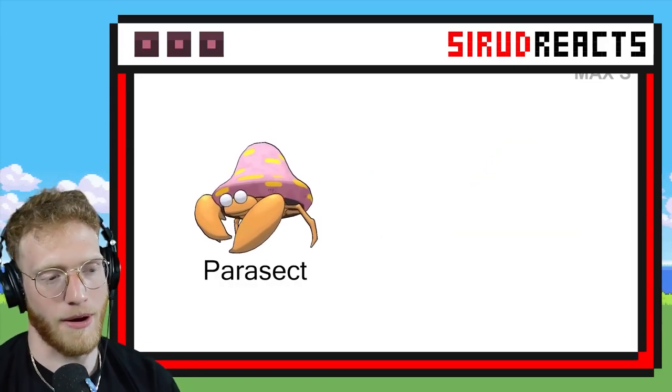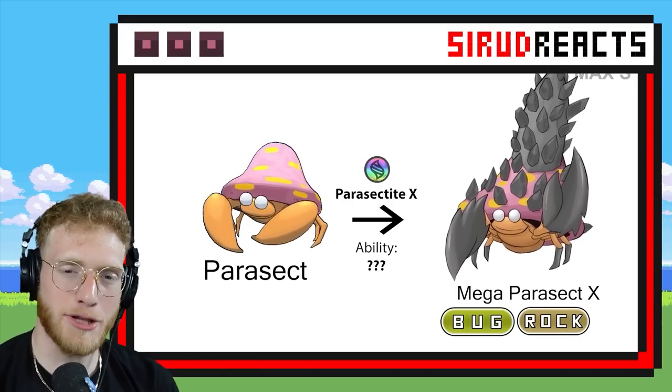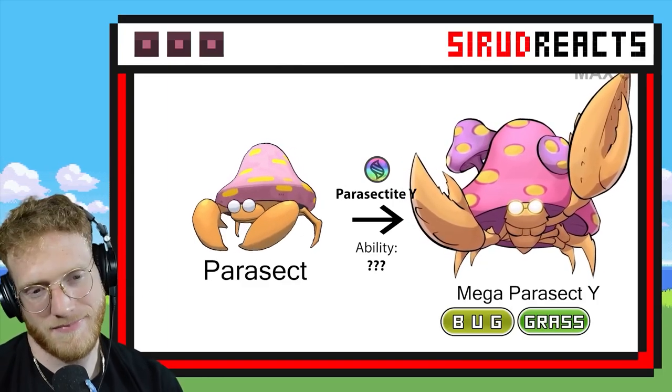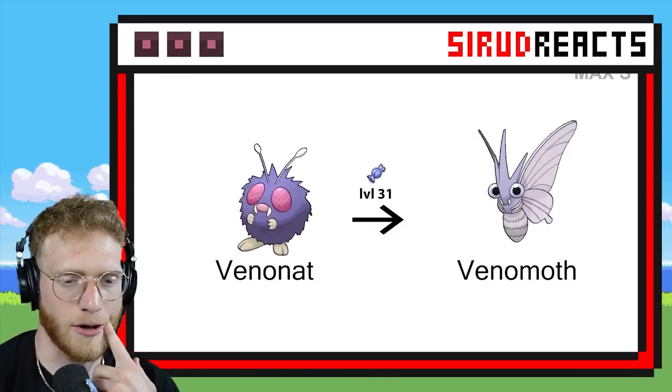Parasect might be the biggest L Pokémon ever — please recover. Not horrible. I do love spikes and they added a bunch of spikes to it. I don't hate it — I like it. I mean, Bug Grass is a terrible typing, but nothing it can do about that.